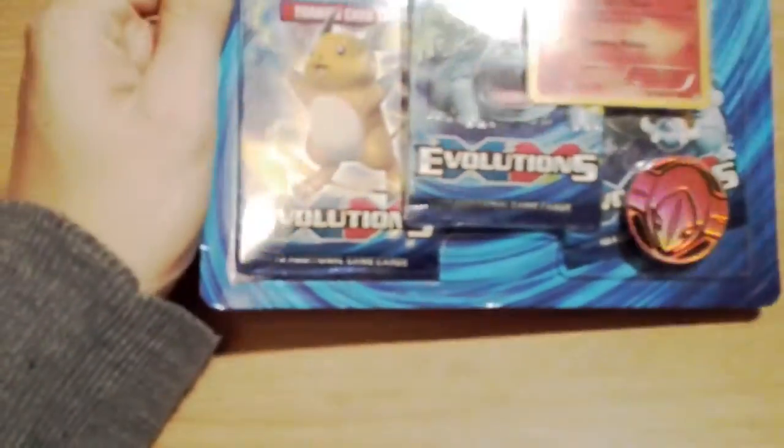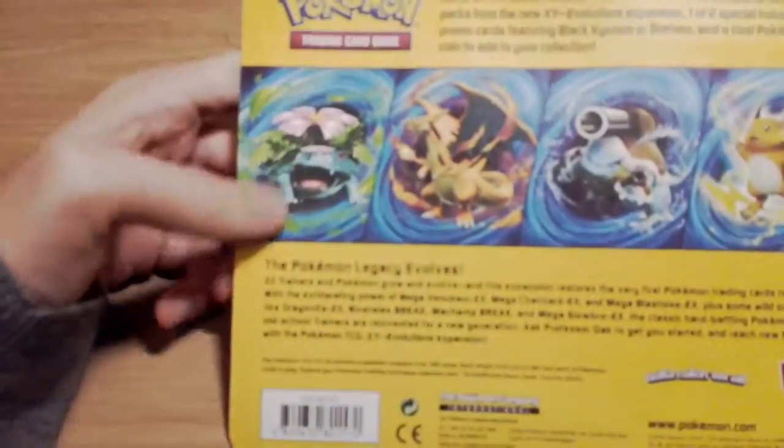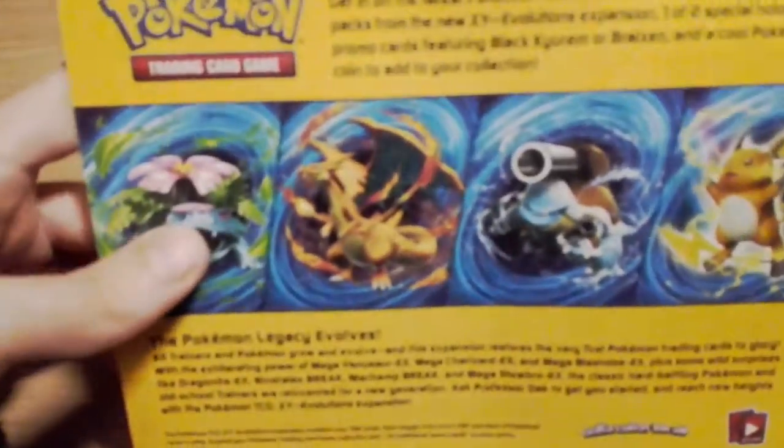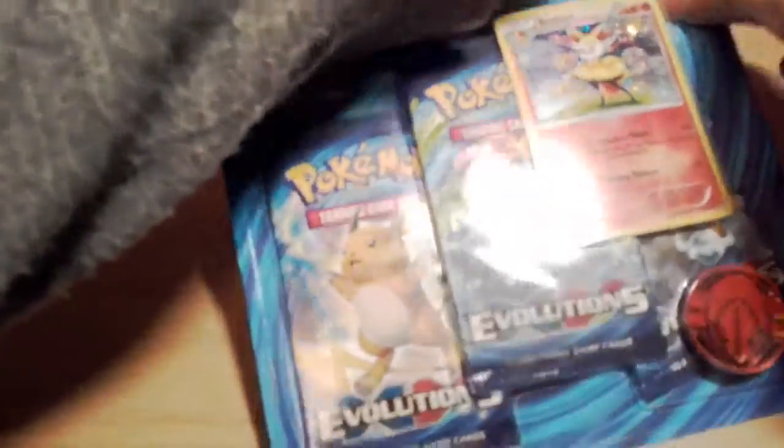By now, chances are if you're into Pokemon cards you know what the Evolutions set is - it is a throwback to the old cards. Reprints of stuff from a few of the earliest sets: there's Base Set, Fossil, and Jungle - I don't think there's any Team Rocket here. So let's just go ahead and open this up.